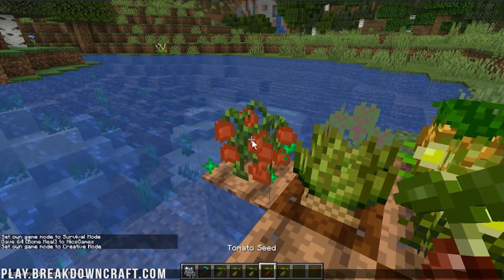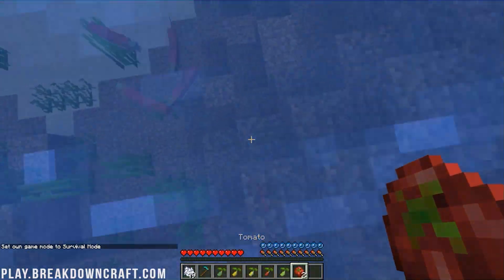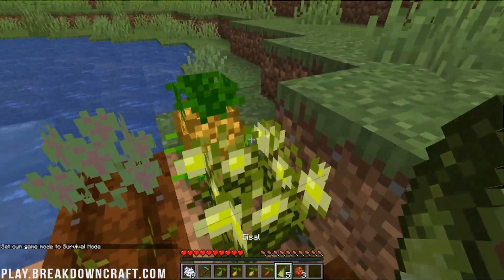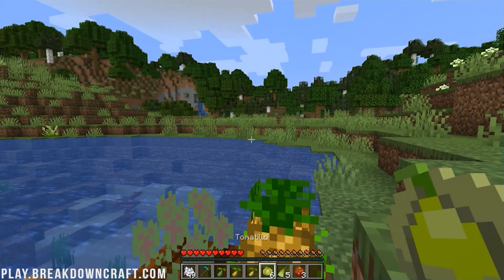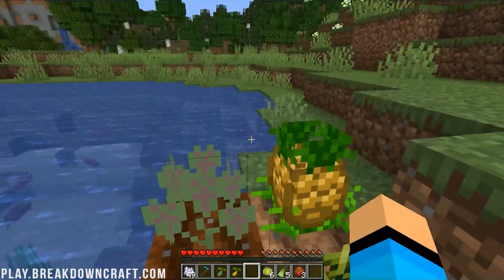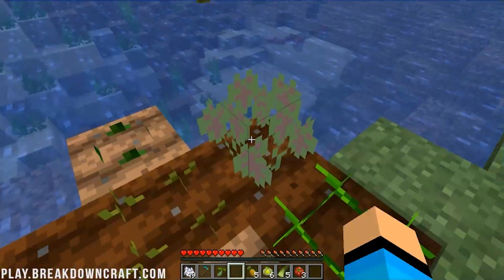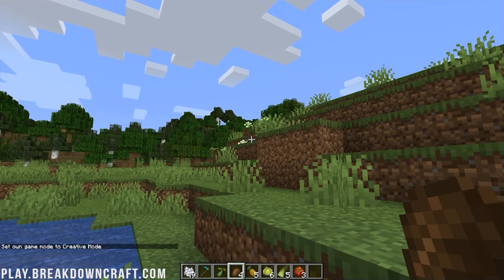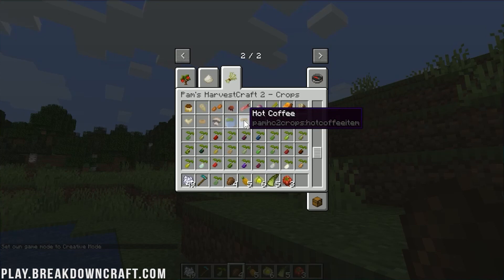Now if we go into survival again, I can harvest all of these. We have tomatoes. And then I can harvest this — that's going to give us a cecile, which I think might be a spice or something. And then we have a tomatillo, which sounds like a version of a tomato. And then we do have pineapples, which is so cool to me. And last but not least we have taro as well. There are hundreds of crops — tons and tons of different crops.